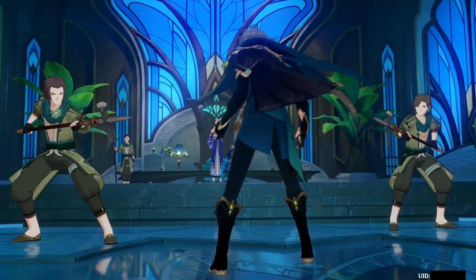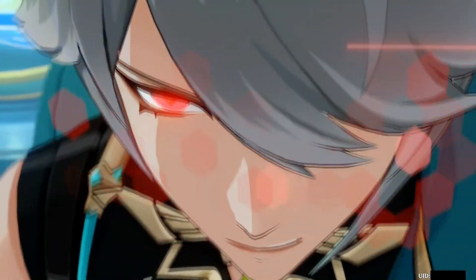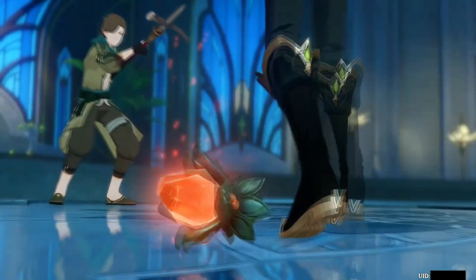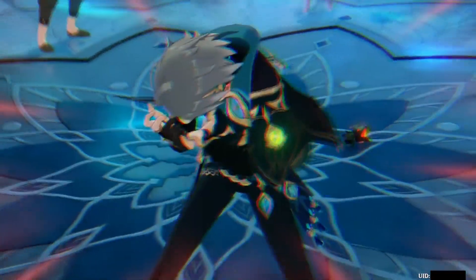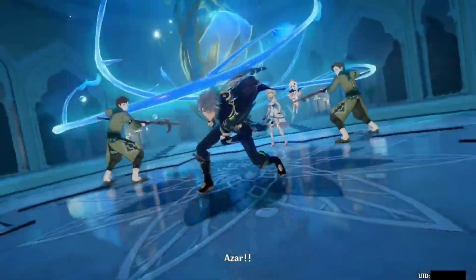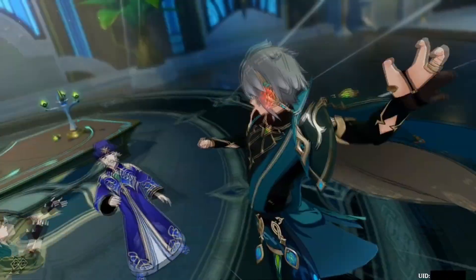New beta files have finally dropped today, and with them we got info regarding the two new characters, Yao Yao and Al-Haytham, both of them having Dendro typing. Since Dendro is a relatively new element, it still lacked characters, so a double release like this makes a lot of sense.